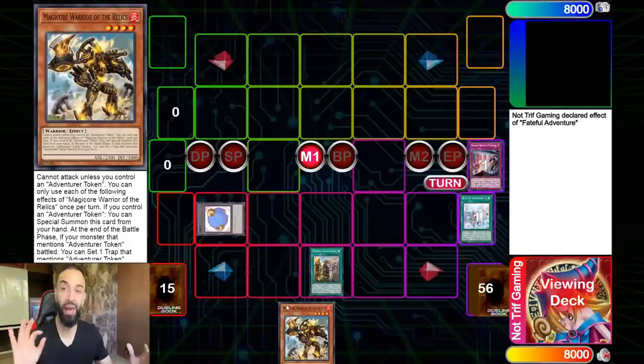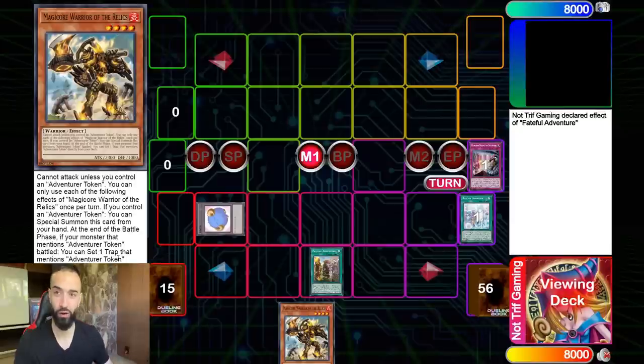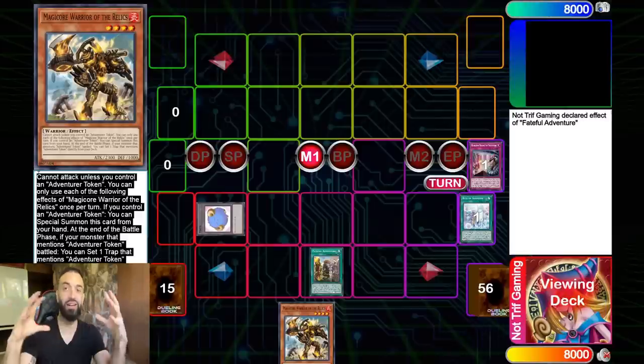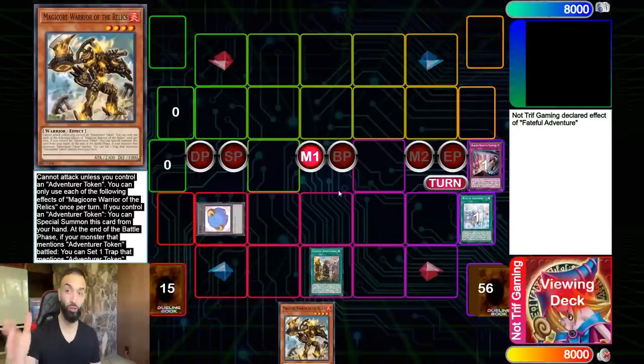What we're going to do is showcase something absolutely absurd about the Enchantress package that synergizes everything together. This card right here — Magic Core Warrior of the Relics — combines every single deck together thanks to Draco Slayers and field spell searchers.